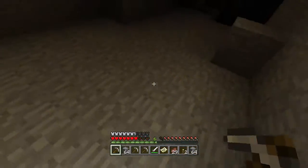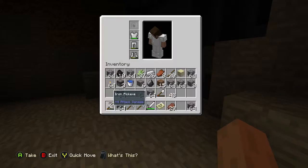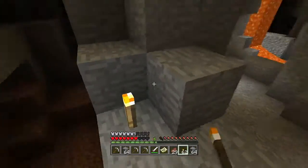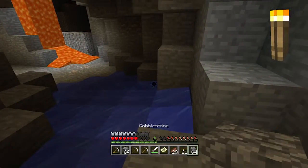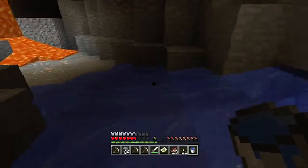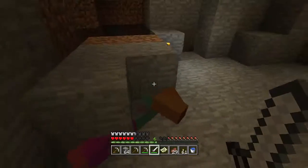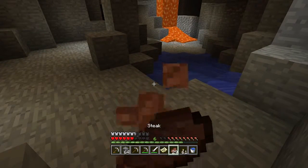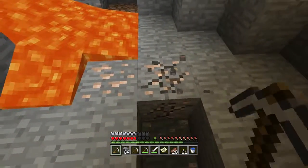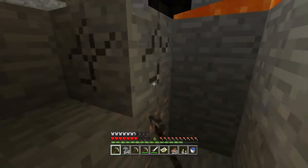We'll put a torch right here to show where we came in. We'll open this up as well. Now, how am I going to get down? Okay, I missed the thing I was trying to grab onto but okay. We'll grab this. There's a zombie here — hello zombie. Do I have a water bucket? Yes, I do. Always got to come prepared when you're down here. I don't have any of my diamond stuff so I'll have to be careful of who's attacking me down here. At least we have a lot of food.